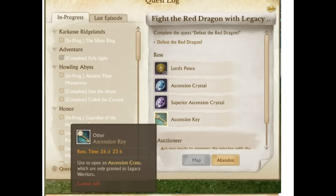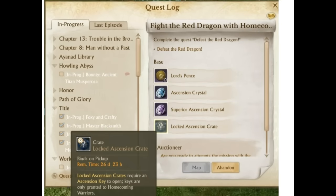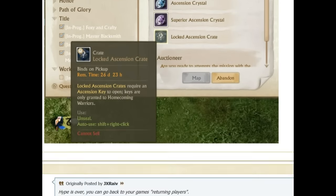To open locked ascension crates, you need the key from a returning player - someone who hasn't been active in ArcheAge for over 30 days. They have to go into their glyph account, grab the package, use the buff item, you turn in the first quest, and then compete to kill the red dragon. You don't have to land the killing blow, but you need to get a hit on the red dragon to trigger this reward.